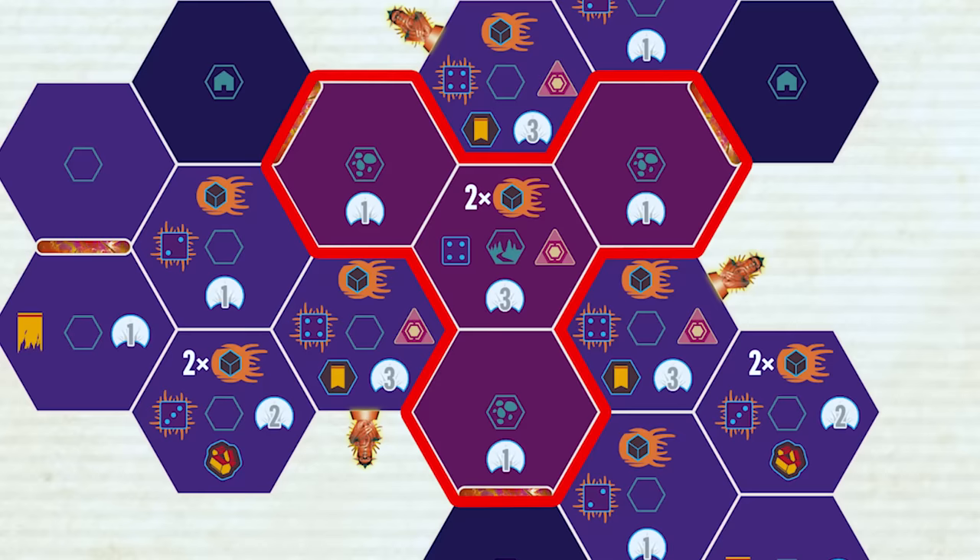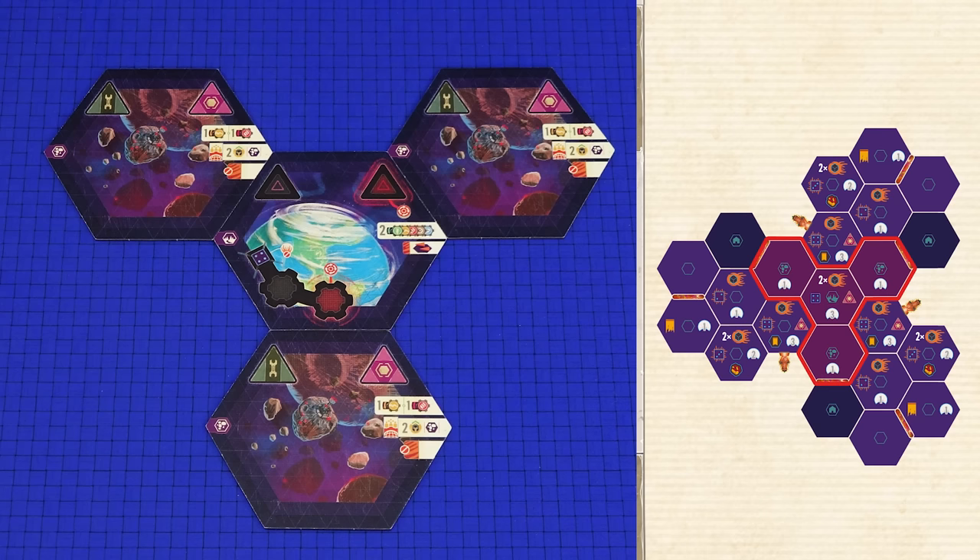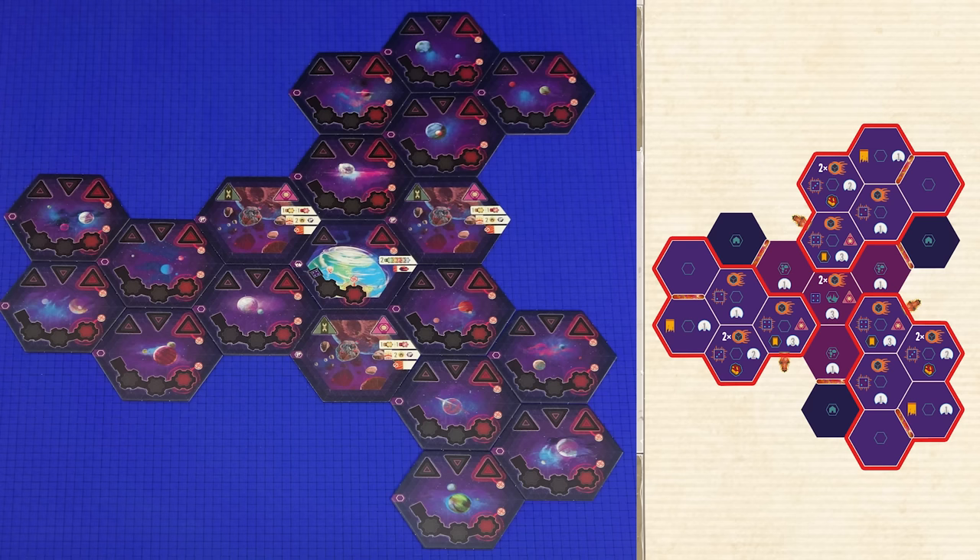Look at the map layout for your chosen scenario and note any purple hexes which indicate special sectors. Look at the icon in the middle of the hex and find the corresponding special sectors, as indicated on the icon on the left of the tile. For our chosen scenario we would need the paradise world sector as well as three asteroid belt sectors. Begin to set up the map in the middle of the play area according to the layout for your chosen scenario. For this scenario the special sectors are in the middle of the map, so it makes sense to place those first. The lighter hexes on the map are standard sectors, so place those next.